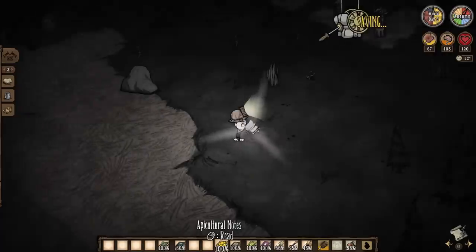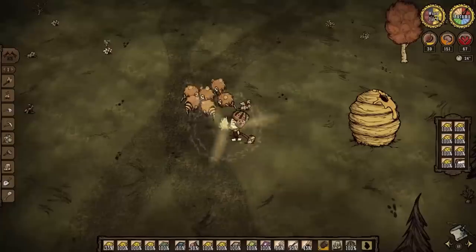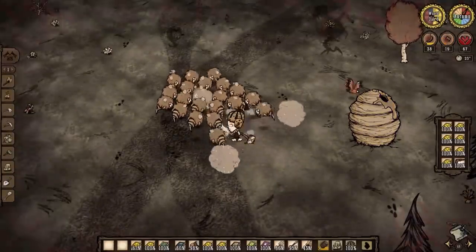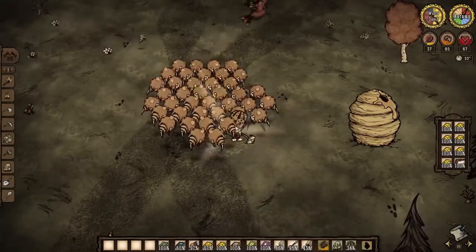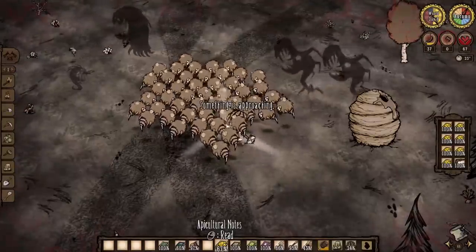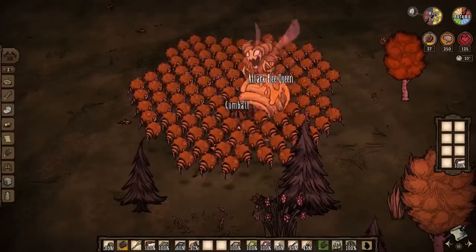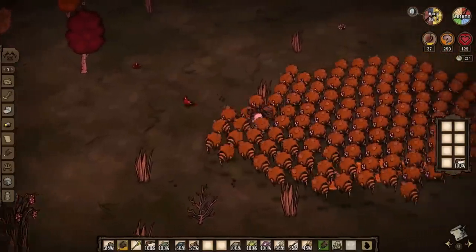Apicultural Notes spawns a bunch of Grumblebees who are now your minions. You can play Summoner as Wickerbottom now. I used a full inventory of these guys to kill Beequeen, which is where I learned two things: these guys don't actually push you, so having a lot of them isn't a problem at all. Also, the books usually drain your sanity, and if you try using them when you have zero sanity, it spawns a nightmare creature. Anyways, I spawned Beequeen and she proceeded to hijack all my bees — yeah, that was a fun fight.